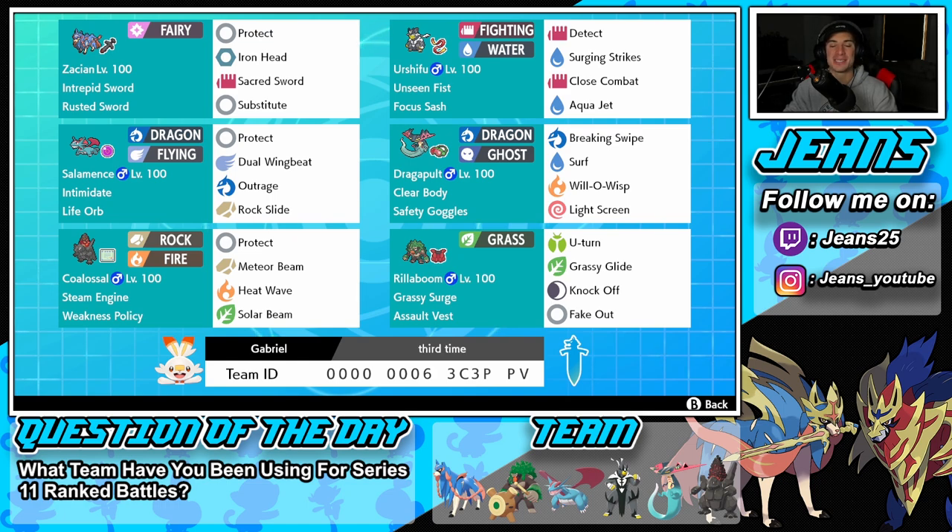This team right here is looking amazing. Steam Engine Coalossal is definitely going to be one of the strongest Pokémon in this series because he has a Gigantamax form — his Gigantamax move is very solid — and just procing that Steam Engine and Weakness Policy gives him a huge attack boost and huge speed boost to just dominate the battle. This team also features a Life Orb Salamence and Zacian, which is the best restricted mon.